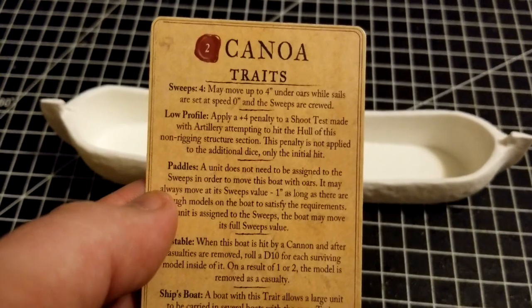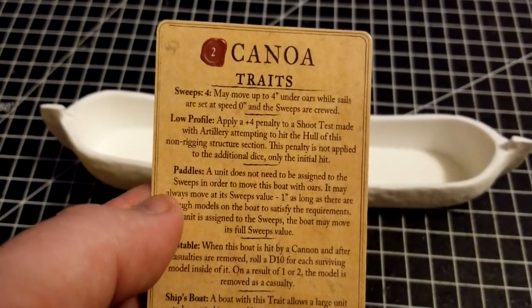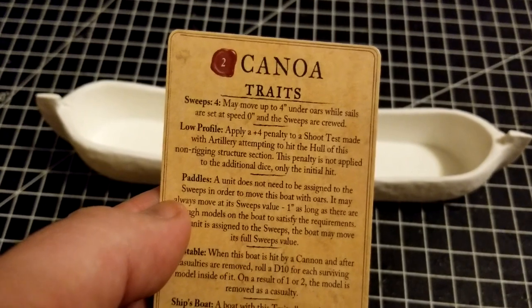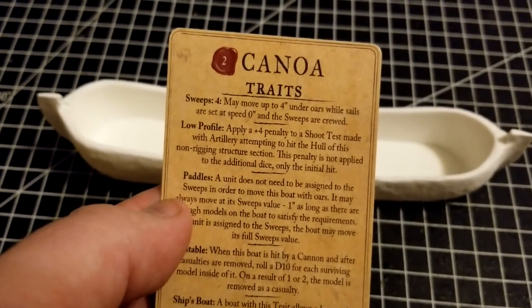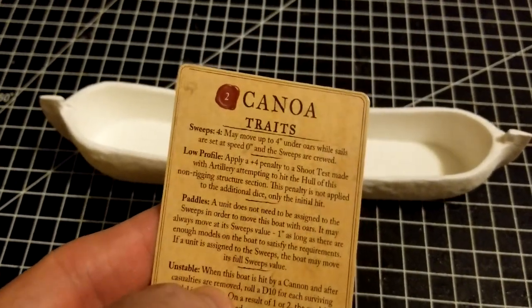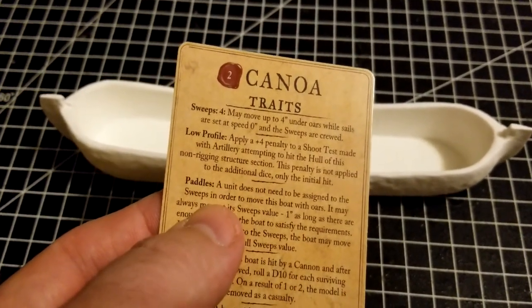Low Profile - this does give you somewhat of survivability, but not necessarily all that much either. There's a plus four penalty to shoot tests made with artillery when you attempt to hit the hull of this non-rigging structure section. This penalty is not applied to the additional dice, just the initial hit. But again, if the cannon does manage to make a connection, you're not going to last too long.